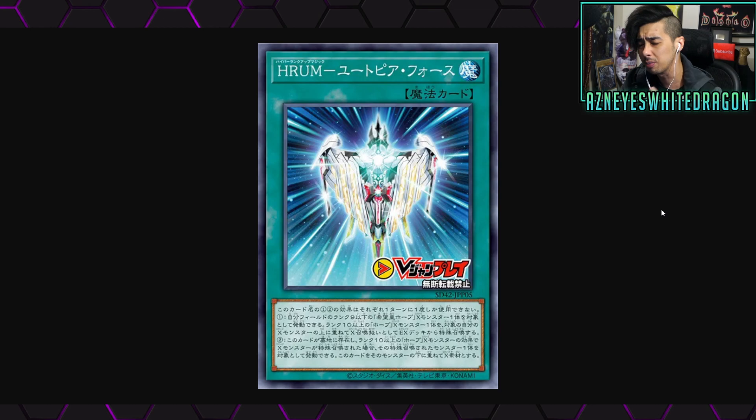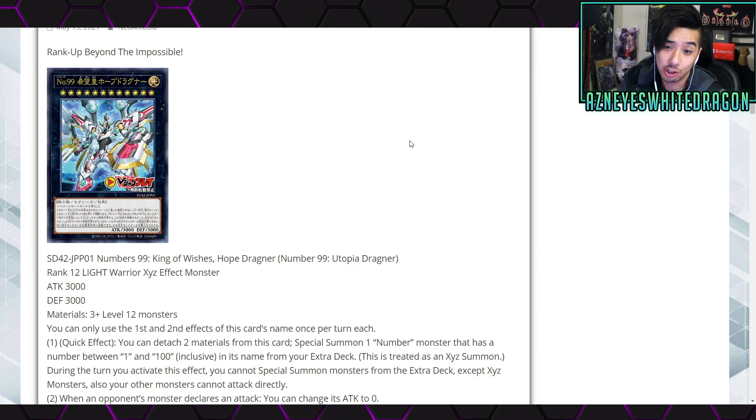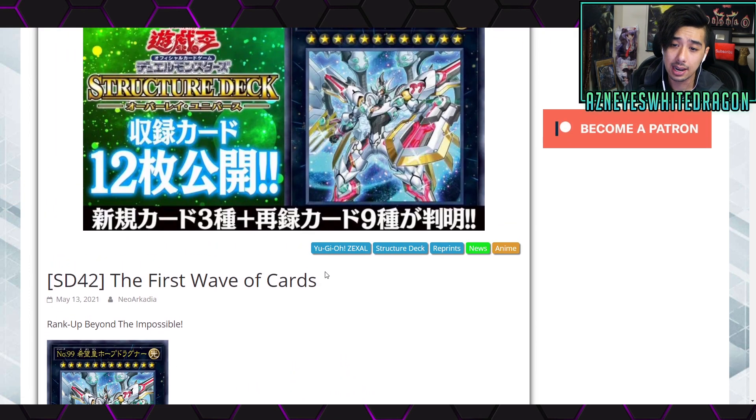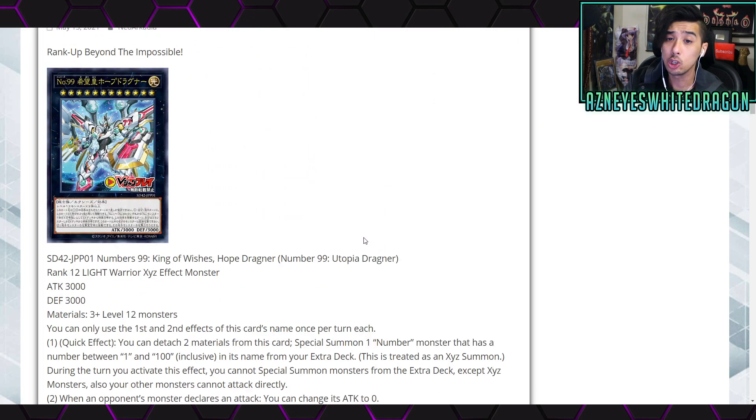There's a bunch of other rank-up stuff — again, it's just going to be more support for Xyz decks, but maybe some other decks make use of it. This is apparently another form of Utopia. It's called Rank-Up Beyond the Impossible, and it's not going to come out for a while. It's going to be in a new structure deck. The card's name is Number 99: Utopia Dragnor — it is a Rank 12 Light Warrior Xyz Effect Monster.